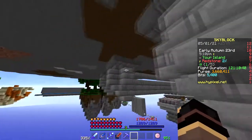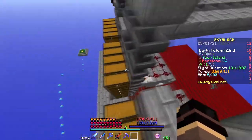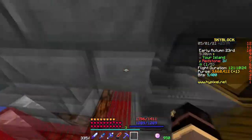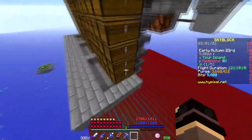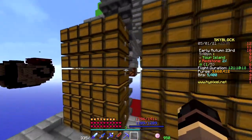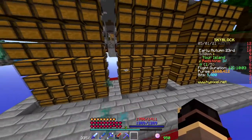The three hopper channels come down from the island and head across into the storage system. This storage system is really easy to construct. Don't worry about the comparators, redstone, or that bit — it basically just tells me if an entire silo is full. There's a row of eight going up and it's a 15x8 layout — that's a lot of chests. We're using chests and trap chests placed next to each other for maximum space efficiency.